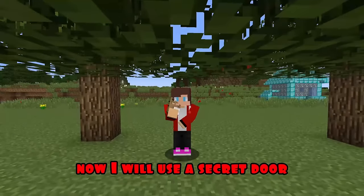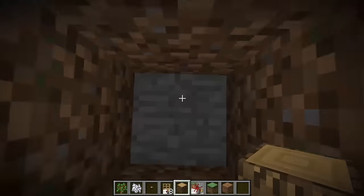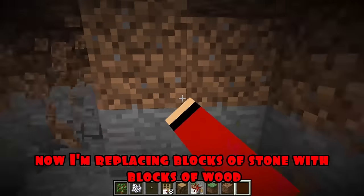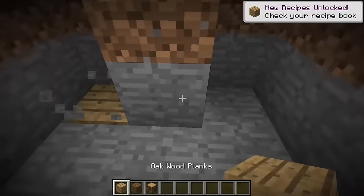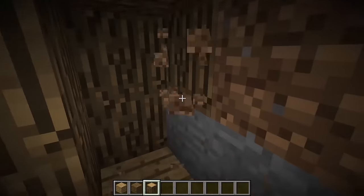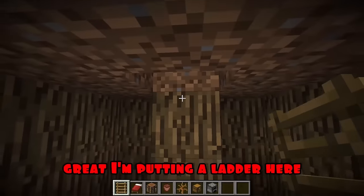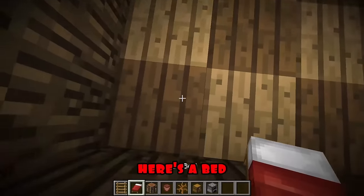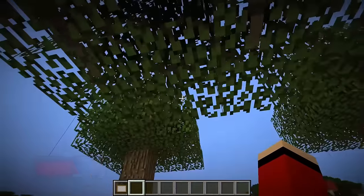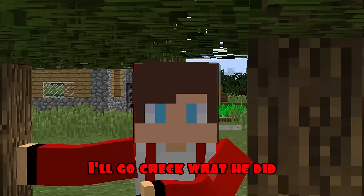Now I will use a secret door. I put fake tree blocks here and dig a hole. Now I'm replacing blocks of stone with blocks of wood. I also make the walls out of wood. I'm putting a ladder here. Here's a bed, a workbench, chests, stoves, and I hang a small picture here - such a secret house turned out. Mikey will have to work hard to find him. I'll go check what he did.